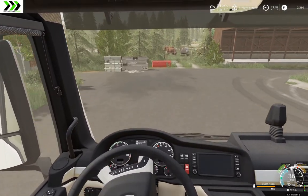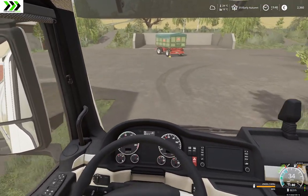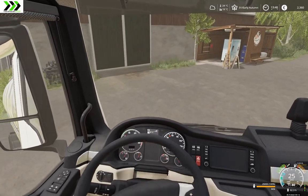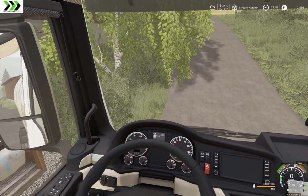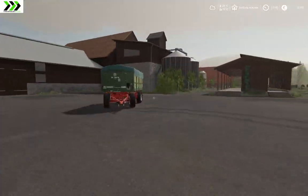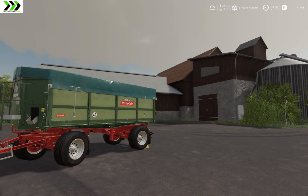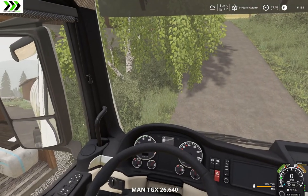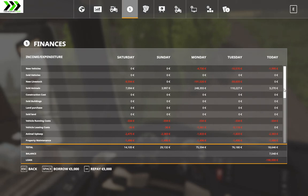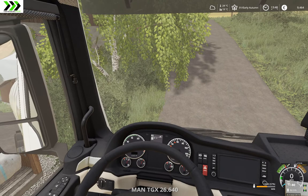Early autumn — it's like 24 degrees, that's actually kind of nice, that's like here in Sweden where I live. I think that's a good screenshot — I need some sort of screenshot for this episode. Milk. You get quite a good amount of money for the milk we sell.